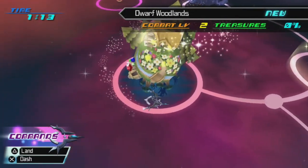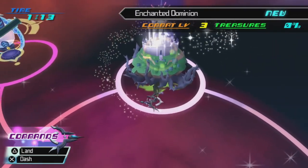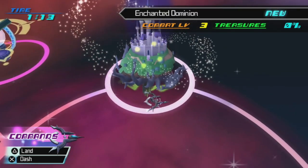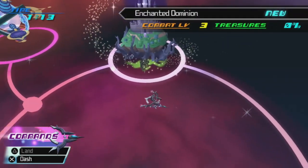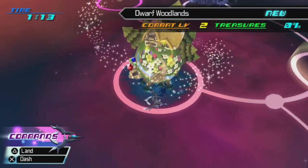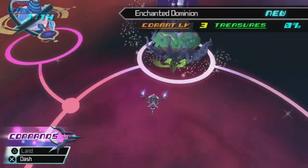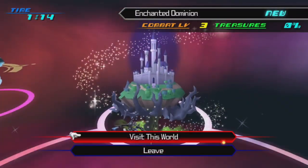In terms of combat level, Dwarf Woodlands is the one you should do next at combat level 2, whereas Enchanted Dominion is combat level 3. I will actually be going to Enchanted Dominion first for two reasons. One, timeline-wise, it makes a little bit more sense to hit Enchanted Dominion first. The other main reason is that no other character has done Dwarf Woodlands last — Terra went Enchanted Dominion, Dwarf Woodlands, Castle of Dreams; Ventus did Dwarf Woodlands, Castle of Dreams, Enchanted Dominion. So as Aqua, we're doing Castle of Dreams, Enchanted Dominion, then Dwarf Woodlands. Without further ado, we're heading off to Enchanted Dominion.